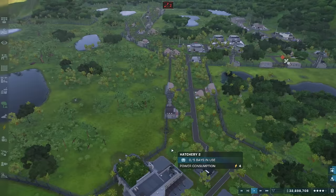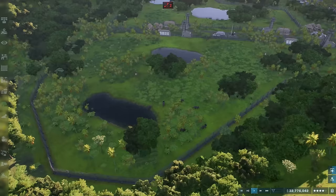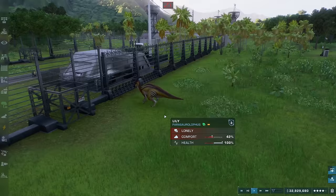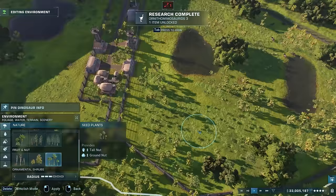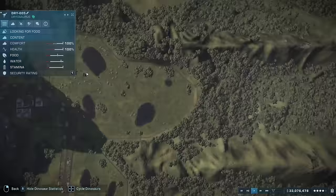One thing you guys pointed out is that some of the herbivores have a tendency to wander off into areas they shouldn't. You can already see one has done it — they're now lonely because they've separated from the herd. I'm going to get the ranger team out to wrangle any stragglers. I can't stop them wandering generally, but I can make sure there's food in all sections. Over here we need some tall and ground nut for the Paras and Brachiosaurus, and we'll do the same for the Triceratops and Dryasaurus food.